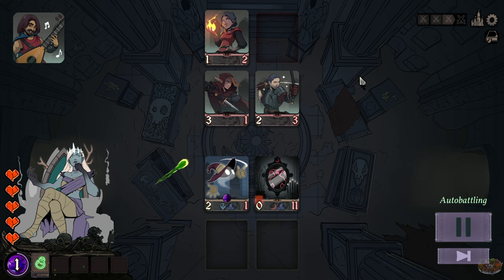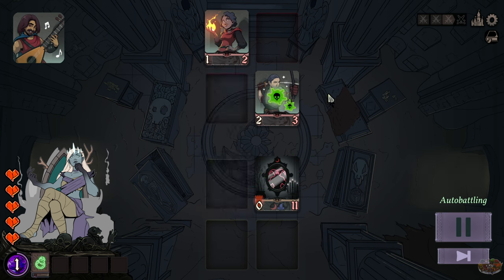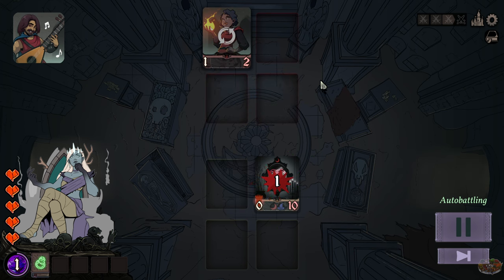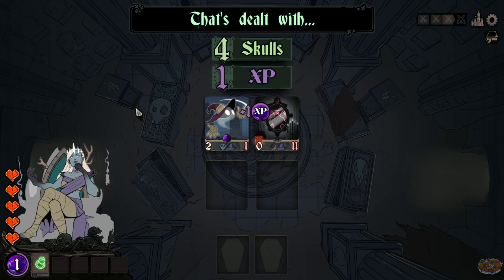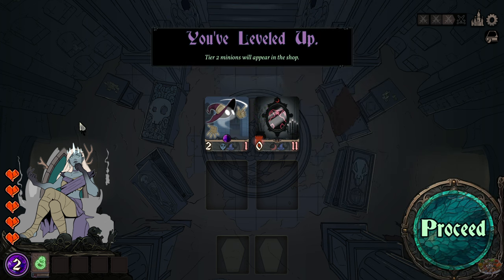Let's see what happens — 'you're going to die to the poison.' The combat plays out and things work out so far. Level up! You level up: tier two minions will now appear in the shop.